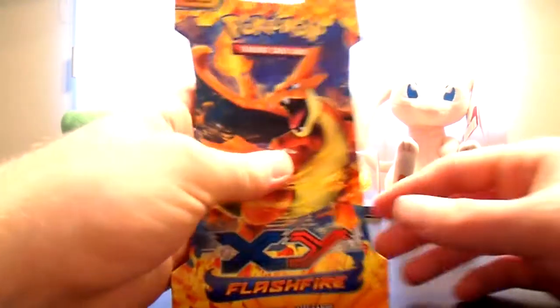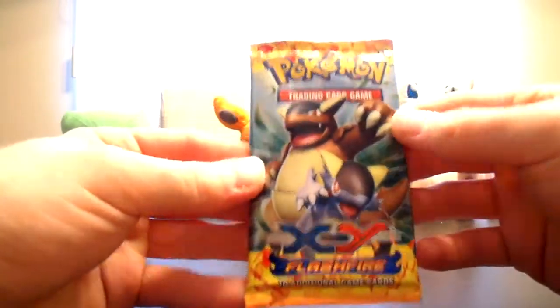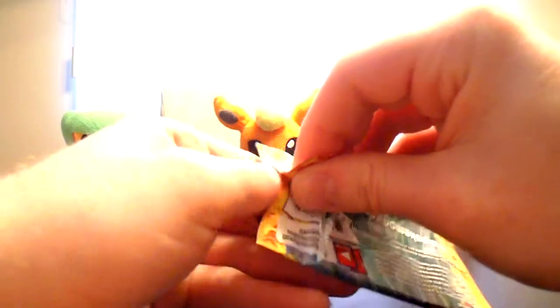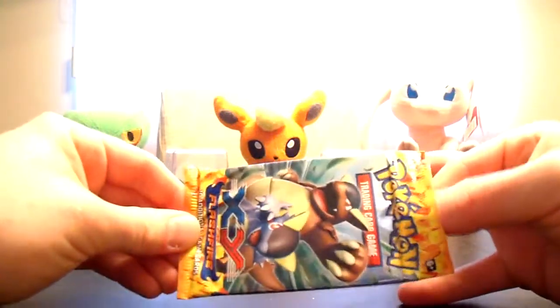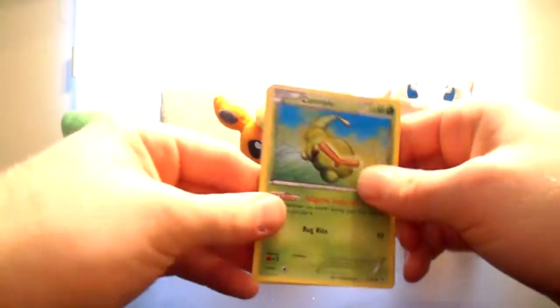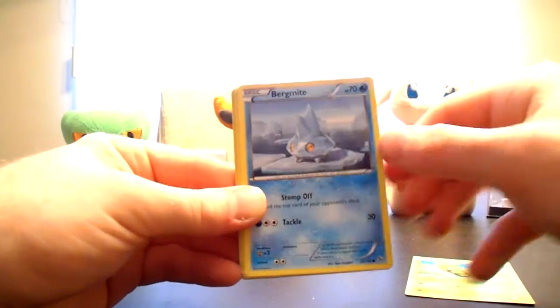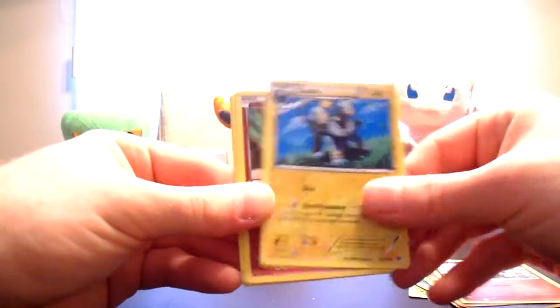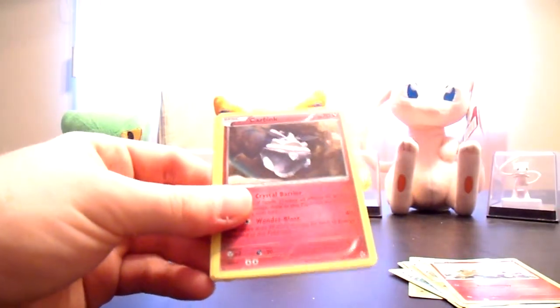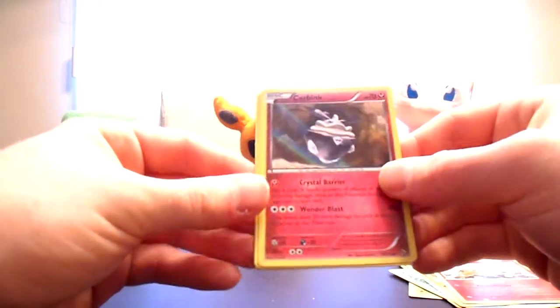And last blister is Mega Charizard Y, with a Kangaskhan compact. Caterpie, Bergmite, Feebath, Geodude, Flobebe, Luxio Reverse and a Carbink Holo — very very cool. Do already have that one, but a very cool Holo nonetheless.